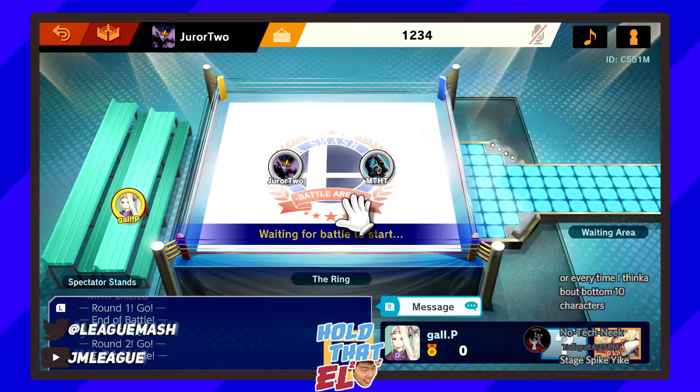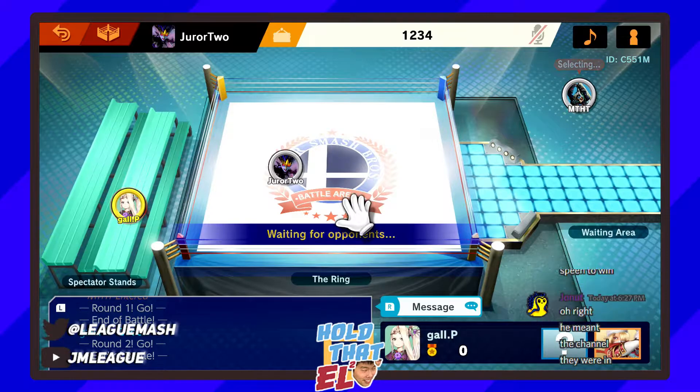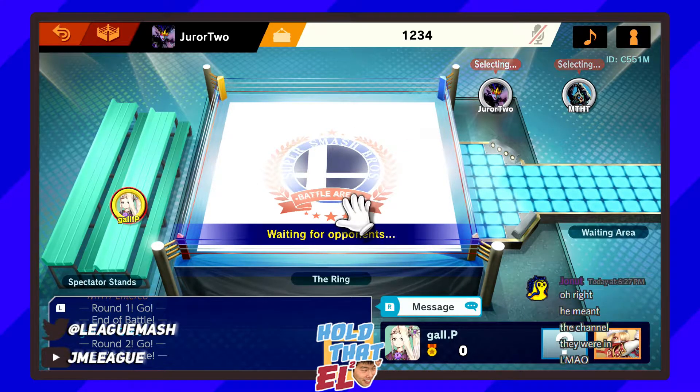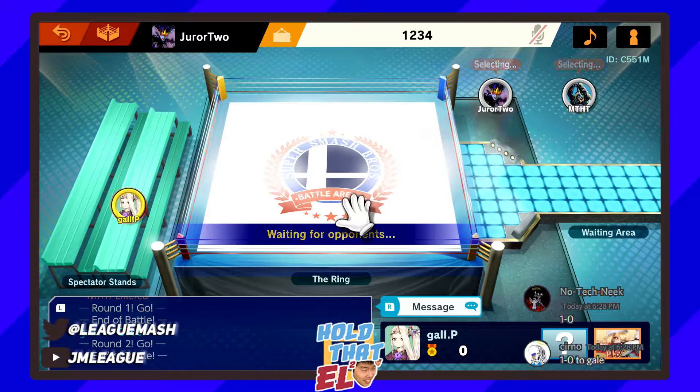Jura 2 has won. Post-match — take that cleanly. Interesting choice of stage. What do you think of the FD pick into that? I think Harrison was probably thinking there are no platforms to deal with, so you can set up gyro very freely. Lead trapping is fairly linear and you can catch people's aerials. I don't mind it — at this level, people should play to their strengths and not consider too much of their weaknesses.